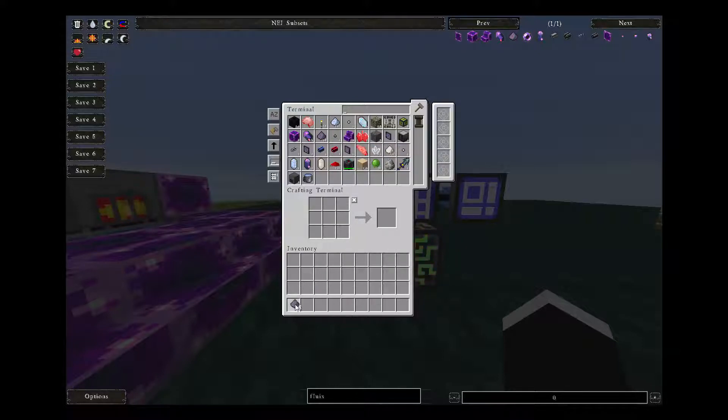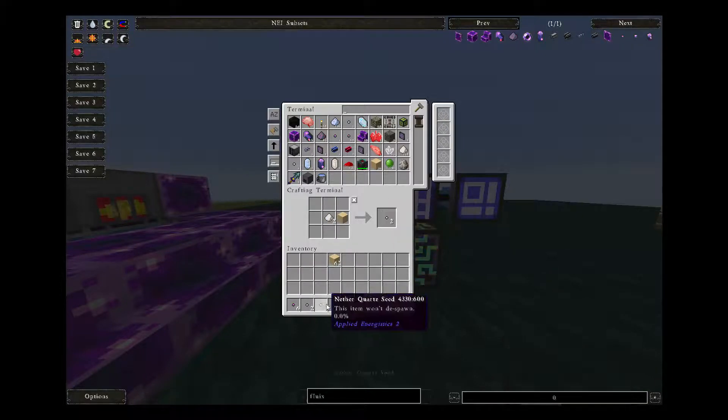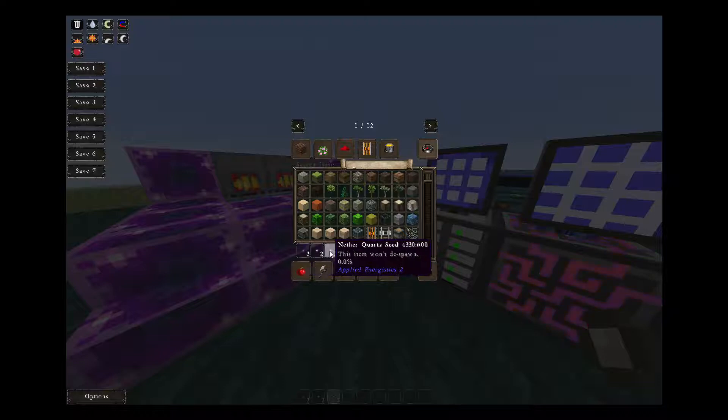Now, what do you do with those crystals? You grind them down into powders. In order to make the different things you need all the different powders. To make Fluix dust and a pure crystal, you would need some sand, and then you get seeds back. To make pure Certus, you'd need a Certus dust. And if you wanted to make another pure quartz, you'd need another quartz dust.